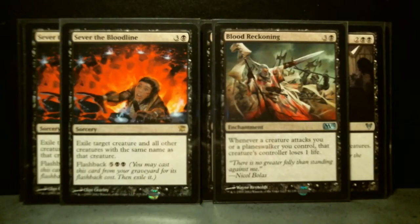Blood Reckoning came in one of the theme decks as an uncommon, and that's why I'm keeping it. I'm still trying to figure out what to do with it — I've got other copies laying around. Whenever a creature attacks you, that creature's controller loses one life. It's an enchantment, it stays on the board. I'm sure it comes in handy if your opponents have many creatures to attack you with.